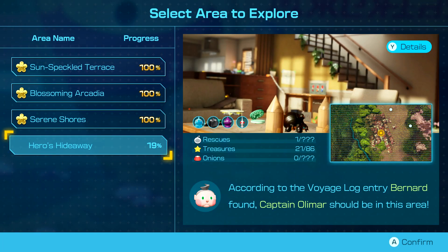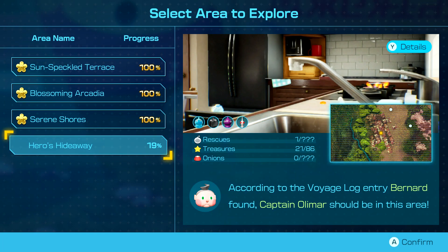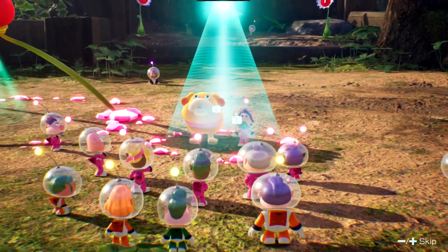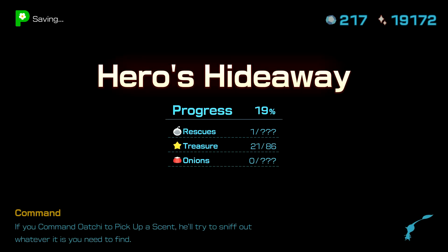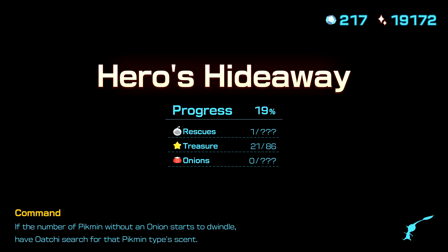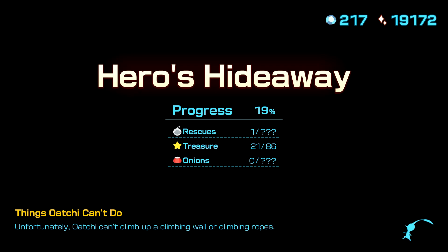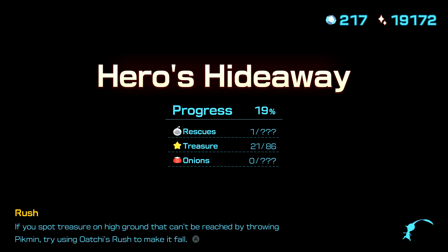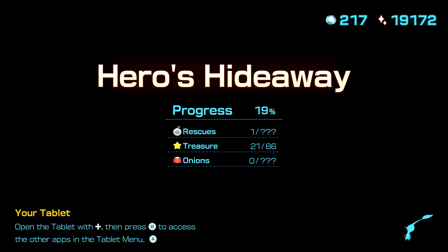Alright, we're 19% of the way through this area. There's space here for, like, two more areas — probably an Area 5 and an Area 6 would be my guess. The game is leading us to try and save Captain Olimar in this area, but after Pikmin 3, I imagine there's going to be some sort of twist where it's like, oh no, you're not actually going to save him in this area. We're going to do other things.